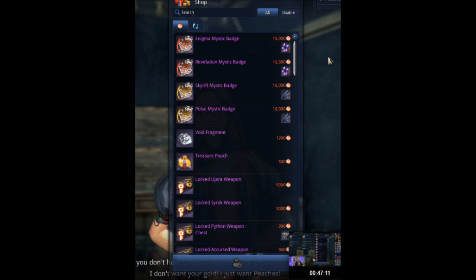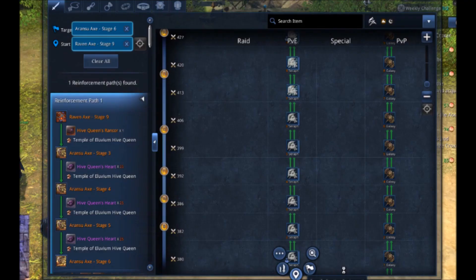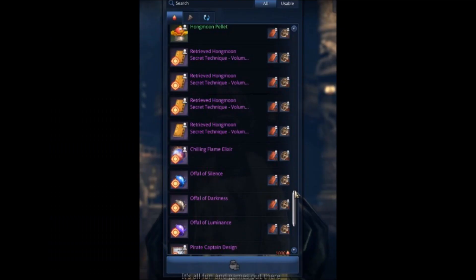This is the new Celestial Basin Merchant area. They've dropped the price of Mystic Badges, so if you haven't bought yours yet, hold off because it's getting a price reduction. They've also reduced the cost of just about all the weapon chests. You can also buy your Hongmoon Pellet prerequisite items — things like Deep Sea Kelp — needed to unlock the Hongmoon skill. Additionally, they've added a new upgrade path for Baleful through Seraph 1 through 9 using void fragments instead of weapons, so less boss farming required.